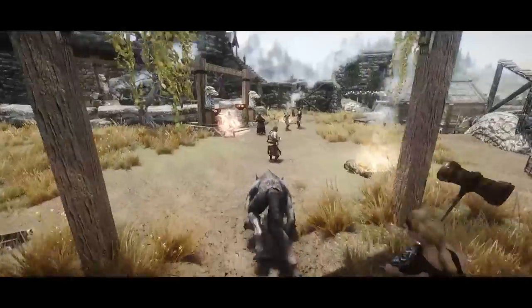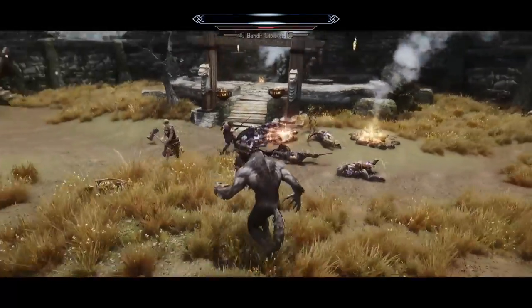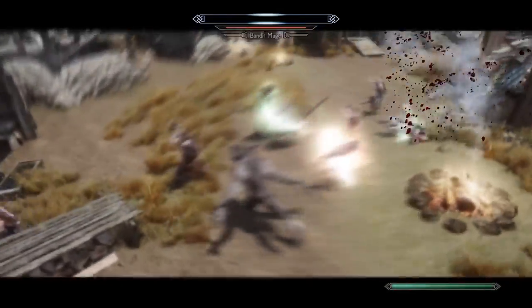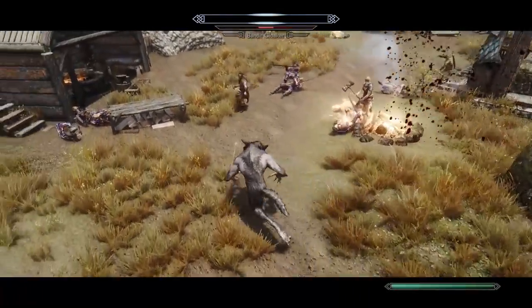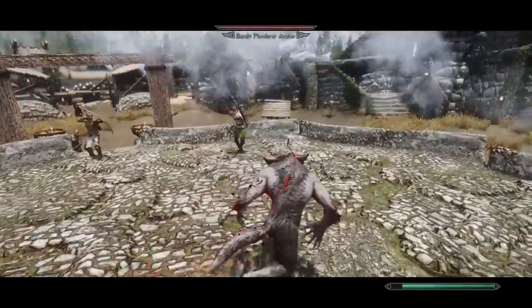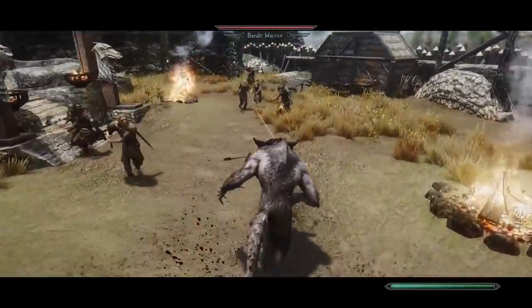Howl of the Tempest: Your howl sends an electric impulse, damaging everyone with shock damage and has a chance to knock them down for a decent duration. Howl of the Cursed Earth: Drains a large amount of stamina and magicka from NPCs around you and temporarily slows down movement speed.